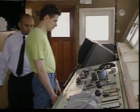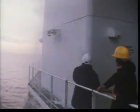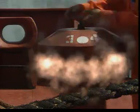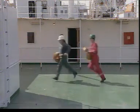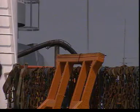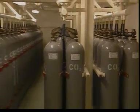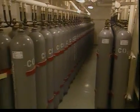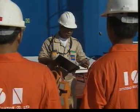The master must develop a strategy that will include boundary cooling, boundary starvation and ventilation control. Once the fire is contained, he can plan his attack. His options are just to keep the fire contained, use fixed installations to put it out, or apply other means of control.